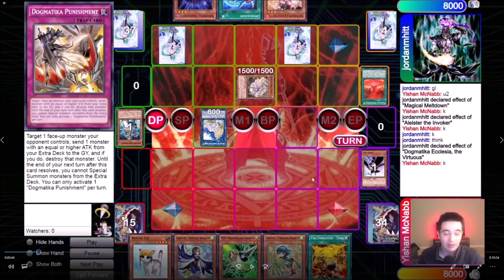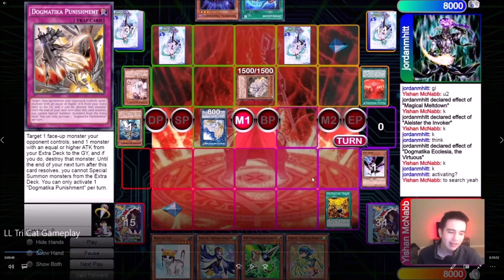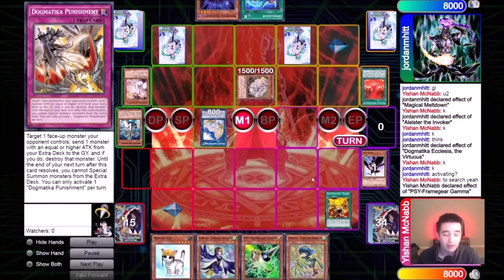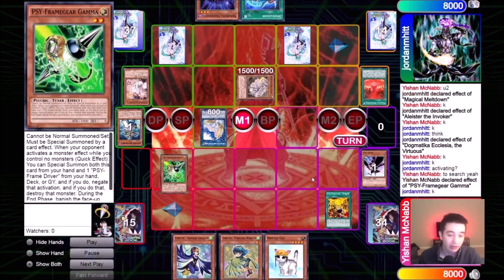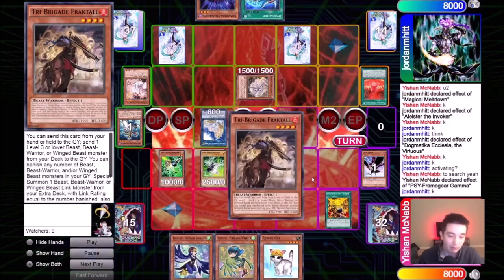I drew a Tankie, which is a fantastic top deck, so I go for activating it. He decides to Ash here, and I don't blame him. I would have tried to Ash the Fractal, because it's pretty likely you can open two Fractals since you run a total of six of them in the deck. However, the result is the same for me — I'm simply able to activate my Sideframe Gear Gamma because I really want this Tankie to resolve, and I'm going to grab my Fractal.